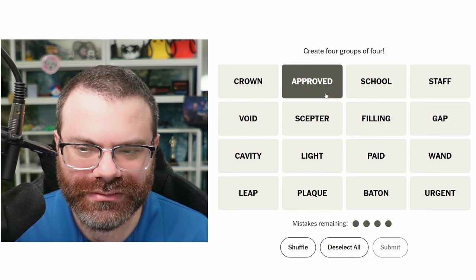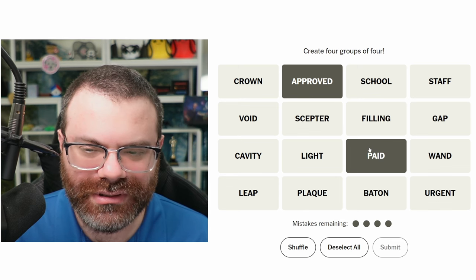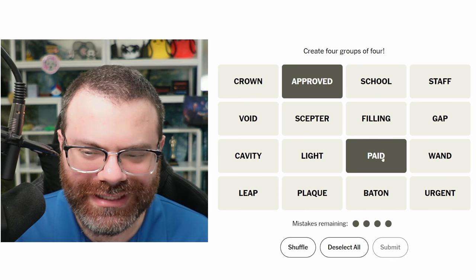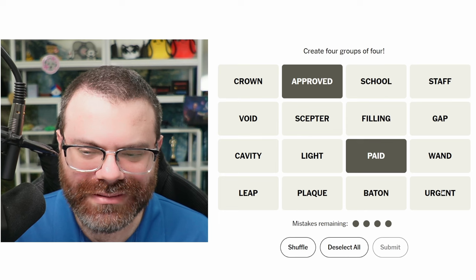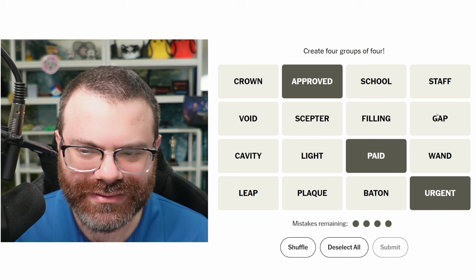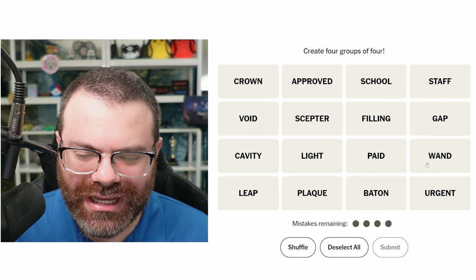Paid, maybe? Are these like statuses for filings? Statuses for requests? I don't see any others. 'Urgent' is a status. What else is a status? I don't see another status. So far I have not found these.